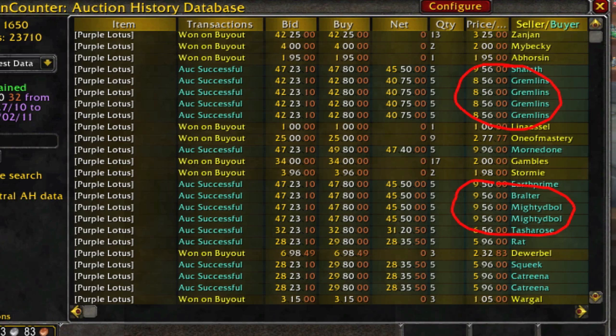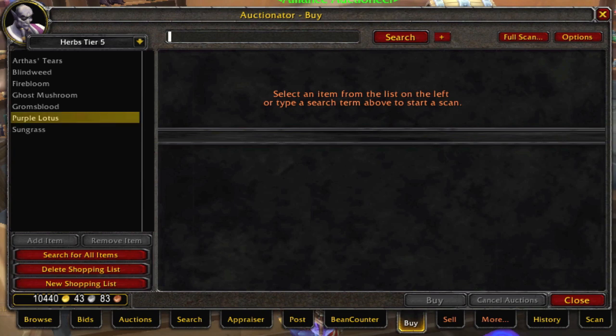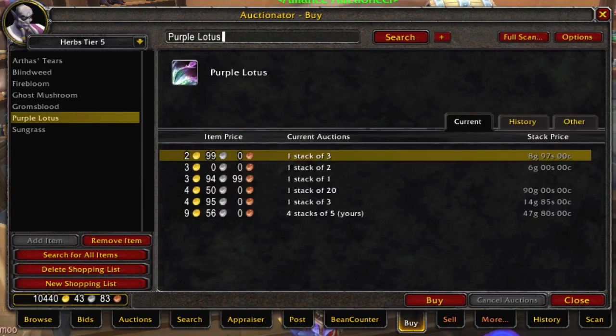There's not much supply really. If I show you my Buy tab in Auctionator, you can see there isn't a whole lot up for sale. Mine are right at the top of the price range here at 9.56 each in stacks of 5, so 47 gold — almost 50 gold per stack — and then dribs and drabs at various much lower prices.